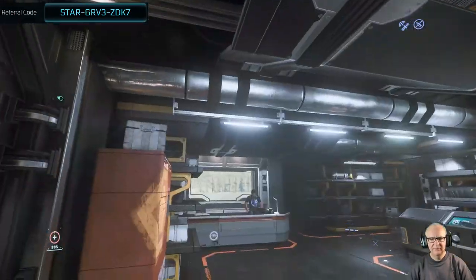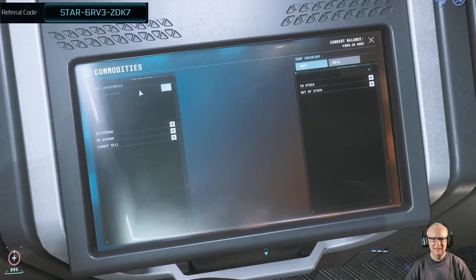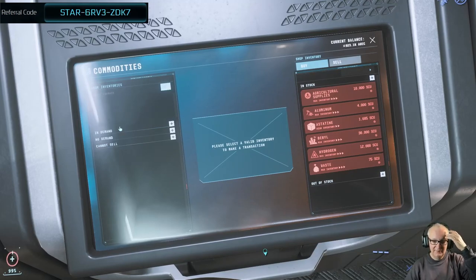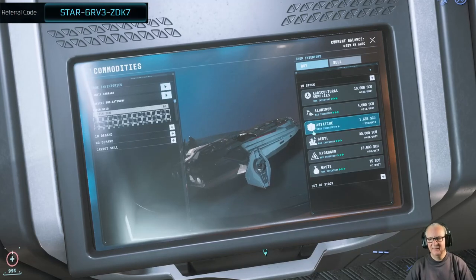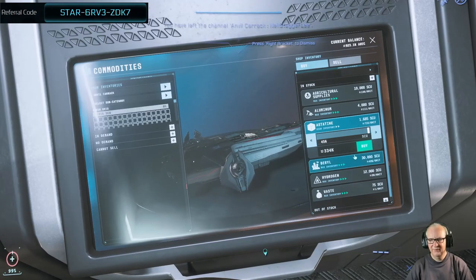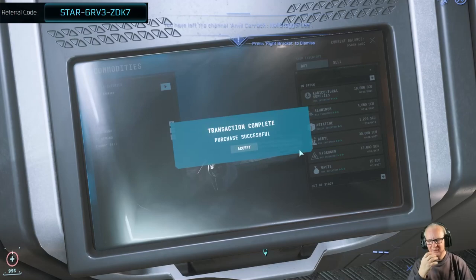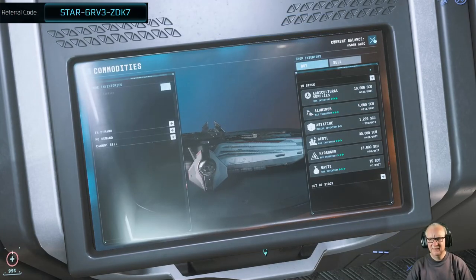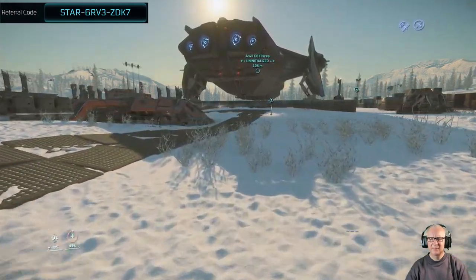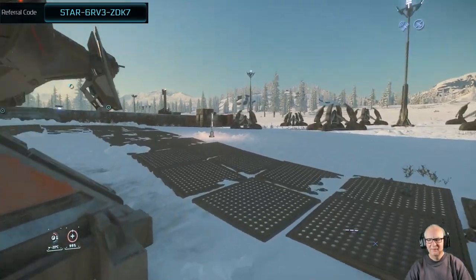We've got a bit of loot here — let's see what the crack is. They were saying patience — Nielsevich — Carrack sorry. We have 456 — we'll get that and buy all of it, as much as we can. So that was 334 — around that, brilliant. The Banu Merchantman is still to come out. I've gone for the big ship with multiple uses.